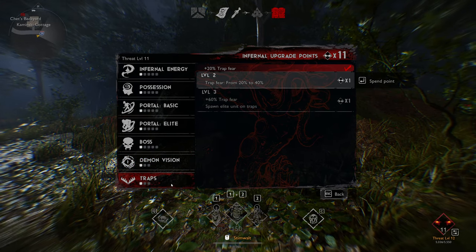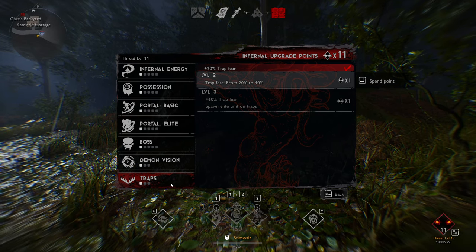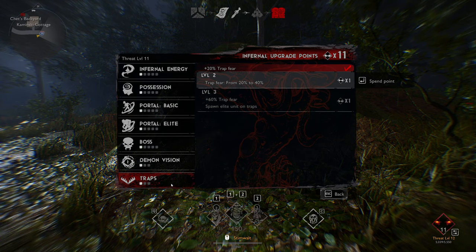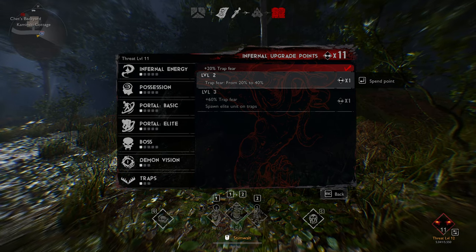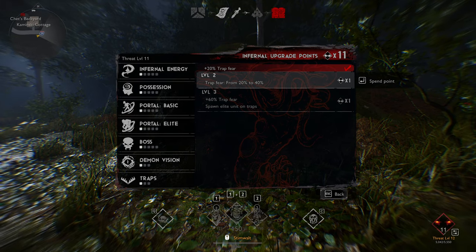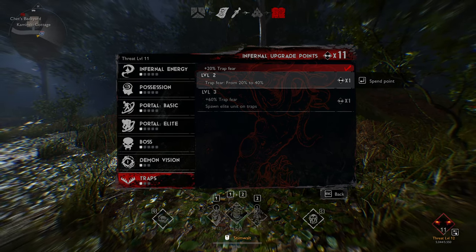I would go traps because traps at level three gives you an elite unit that spawns on the trap, and that's amazing. It's really important to place as many traps as you can early on in the game. Keep in mind that the threat level in the lower right corner is how you apply these points.